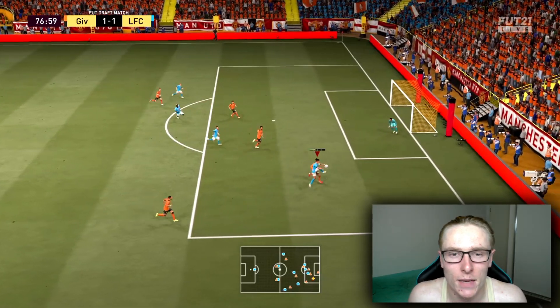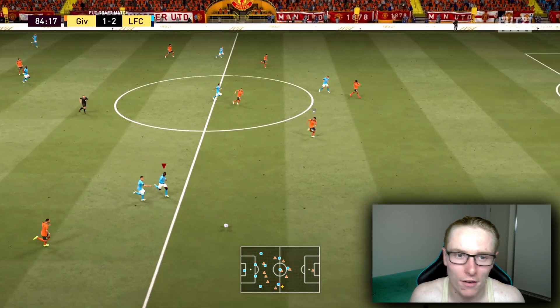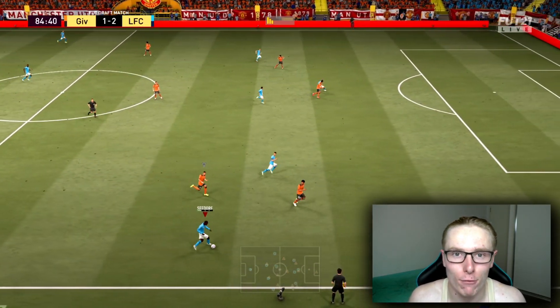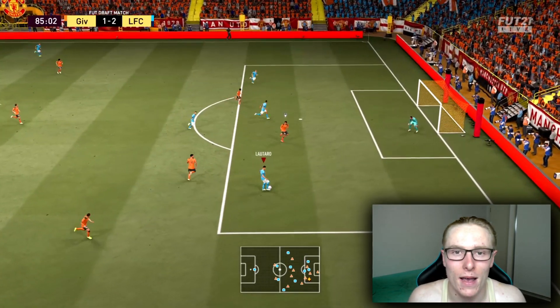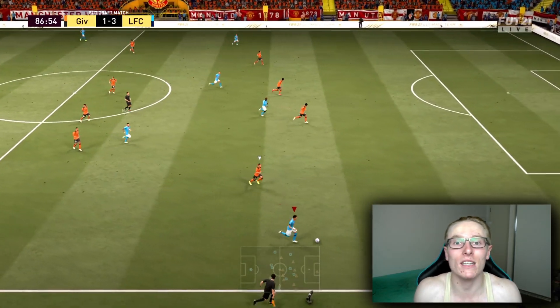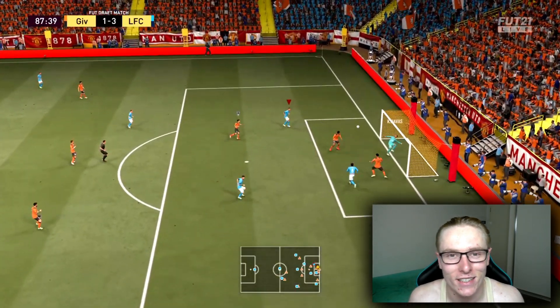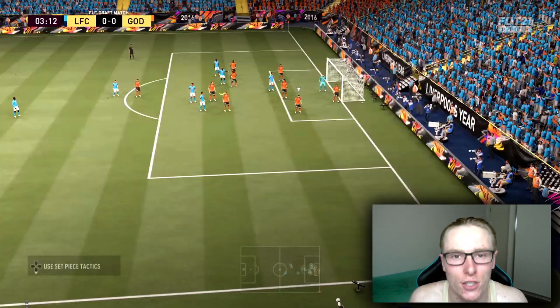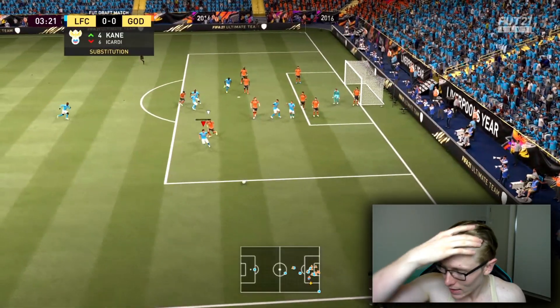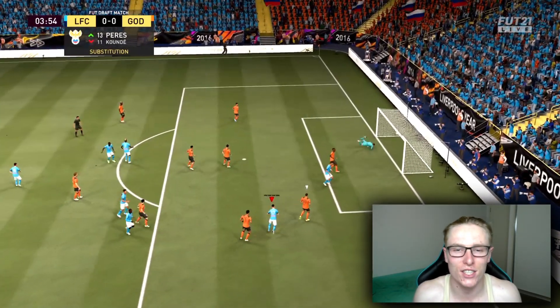I can't believe I'm teaching this - it gives me nightmares. It reminds me of the FIFA 19 days and my god, that game gave me anxiety. FIFA 21 - I don't want to say too much, but this skill move is a glitch and I hope EA patch it soon enough, because it reminds me of the El Tornado shots from FIFA 19 - they were trouble. But without further ado, let's jump into the intro and then get into how to perform the flick up lob chip shot glitch.